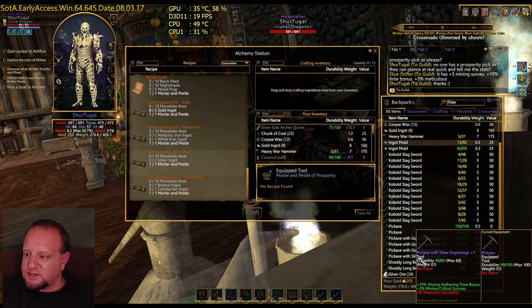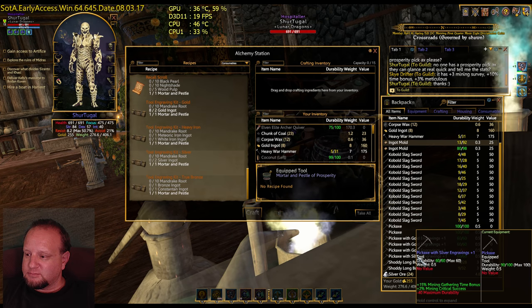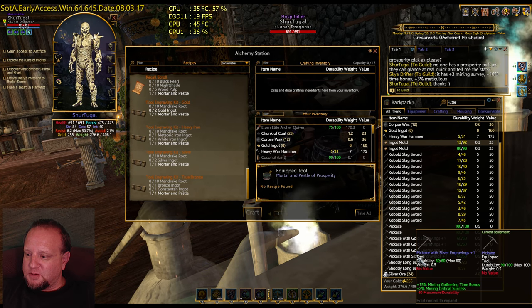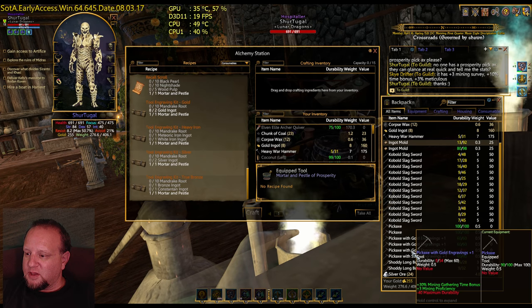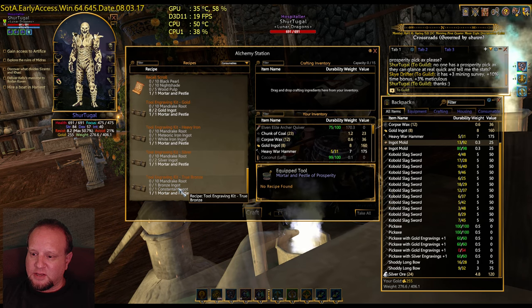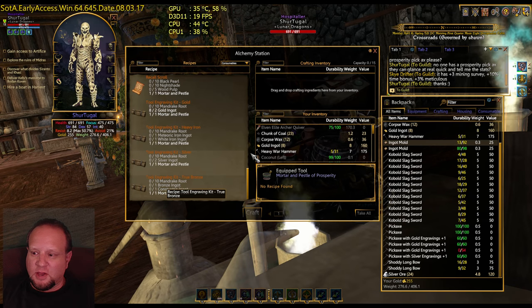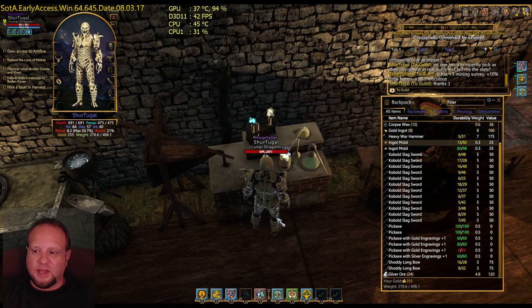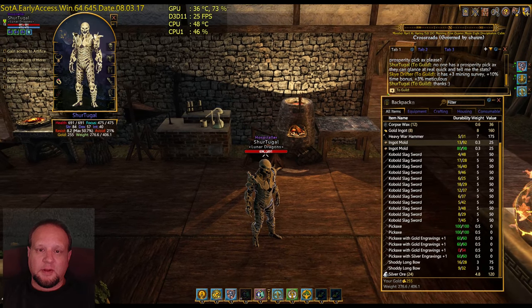Silver gives us a 15% mining gathering time bonus and a 2% mining critical success. So you lose half your mining speed but you gain a 2% critical success. That's interesting — I might have to play with that and see. Because I don't know if that mining proficiency bonus is worth it. I already have mining grand mastered. And then we have the bronze one here — the true bronze — which requires a bronze ingot and a constantan ingot. I would hope those stats are pretty good too, because that's a time-consuming thing as well. I'm done with this tutorial — a quick little showing of the silver and gold engraving kits, the bonuses they give, and why I use the gold one. Probably going to continue using the gold.